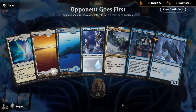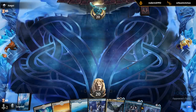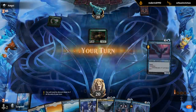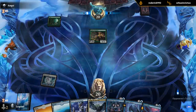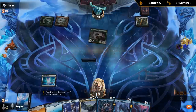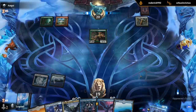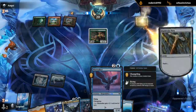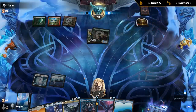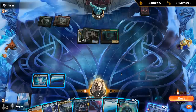Turn two Foretell, turn three Vega, turn four draw an extra card. Or we can wait to play Vega until we can maybe get value right away — depends on what kind of deck the opponent is playing. So one thing I could do is next turn Mistwalker, turn four Vega. But that doesn't quite work — if I had Glimpse in the graveyard already, I could go turn three Mistwalker, turn four Vega, and then Glimpse for one to get immediate value off of Vega.